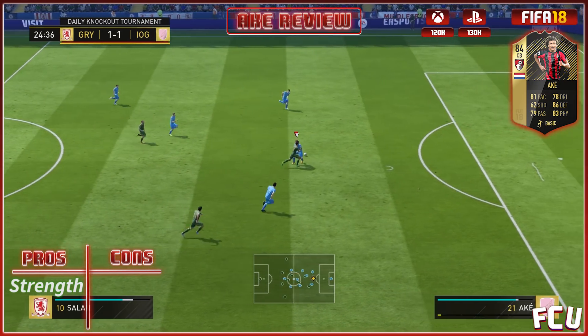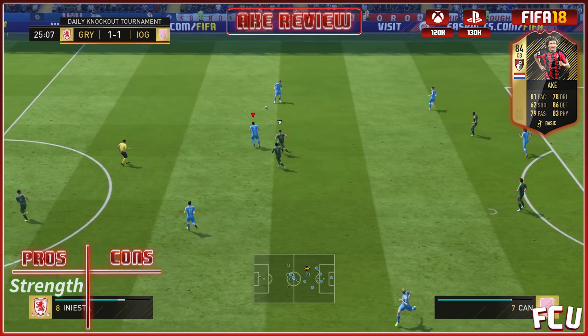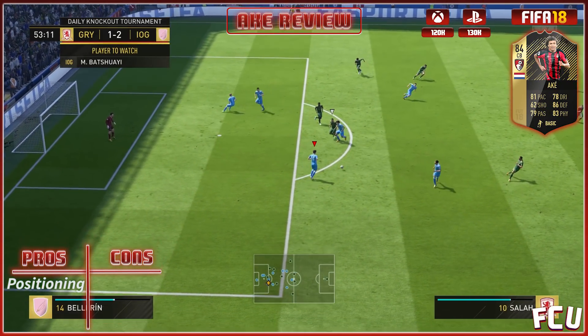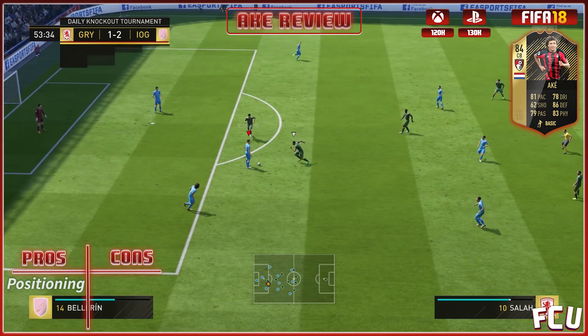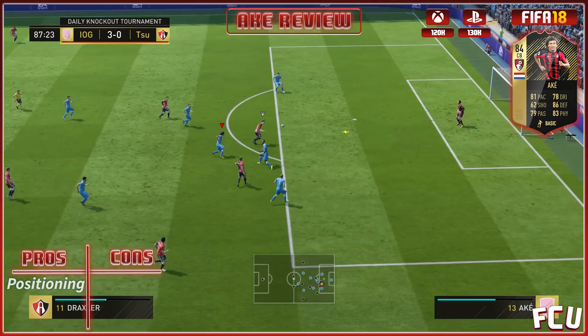The next thing is his strength. As you can see here, he's not even facing the ball and he just pushes the guy out of the way and we win it. He was backpedaling, so the pace with that was pretty impressive as well. And there he wins another ball.